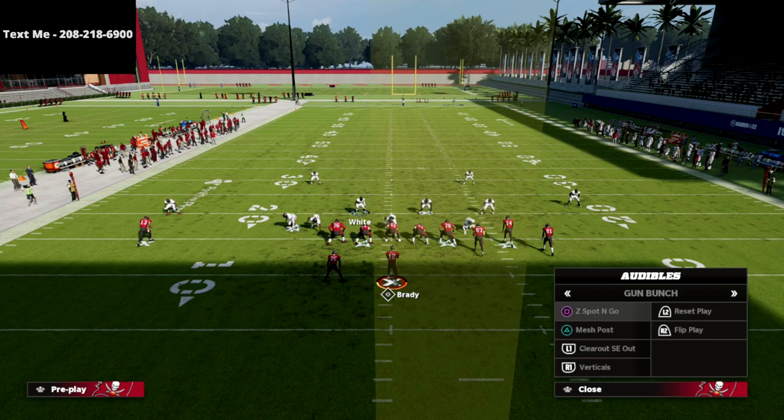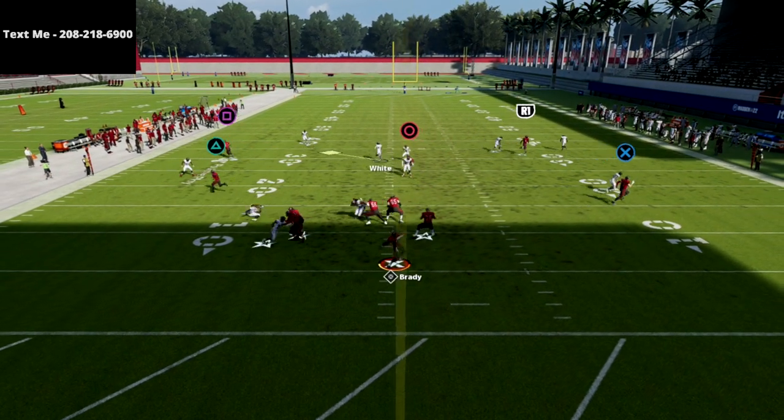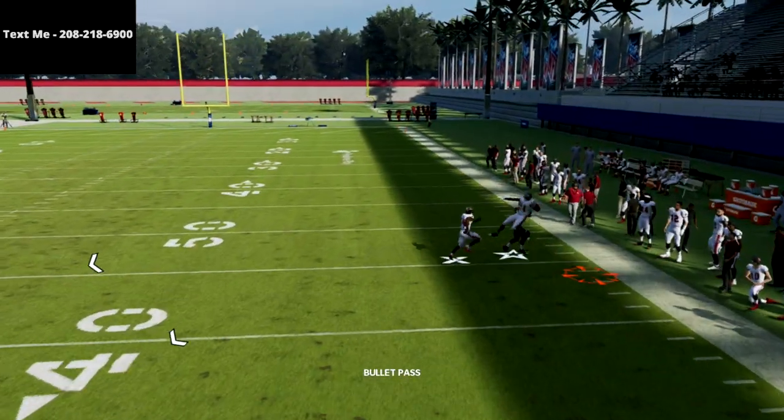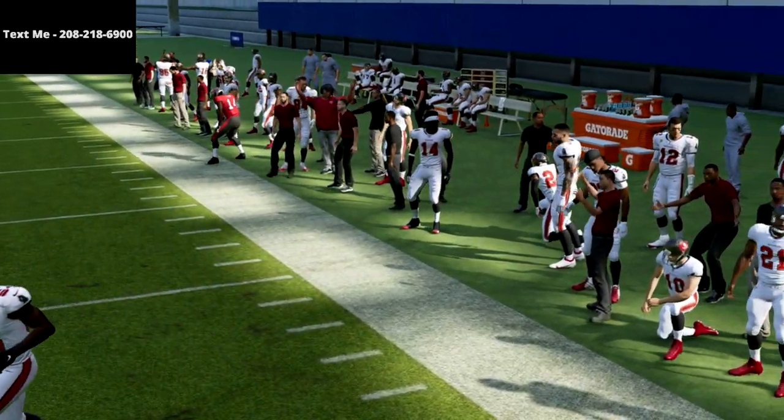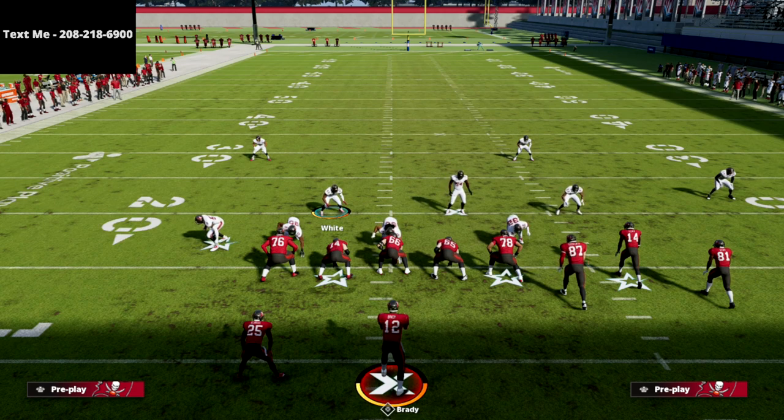It takes away a lot of stuff — they're not just going to be able to throw corner routes on you anymore. You're bagging corner routes, you're really in a good position to stop their crossing routes, and then you're taking away a lot of the vertical streaks. So this Cover 6 is the best defense that I've seen up to this point.